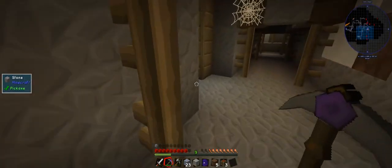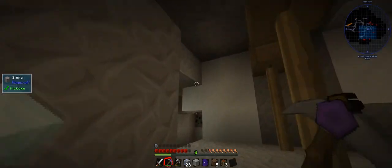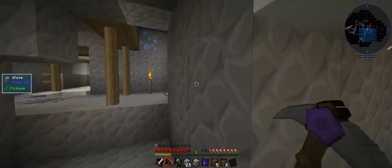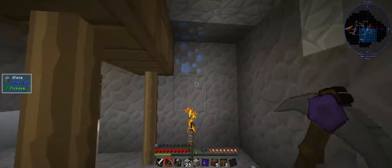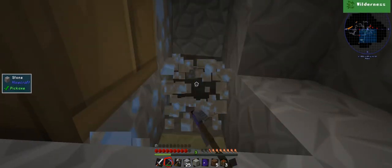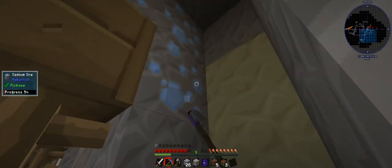Oh, there's a piece right there. Nice. Well, I've got my five pieces. Bunch of tin. Oh, there's osmium everywhere down here! Look at this. This will give me a nice full set. It'll make me pretty strong actually.